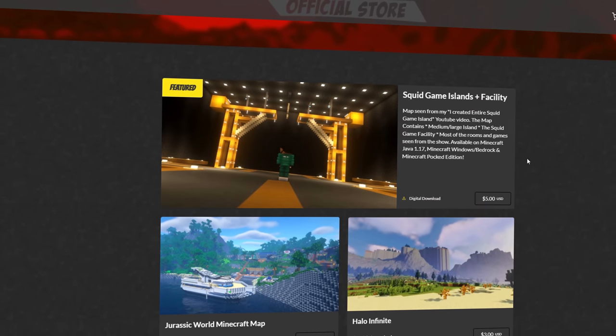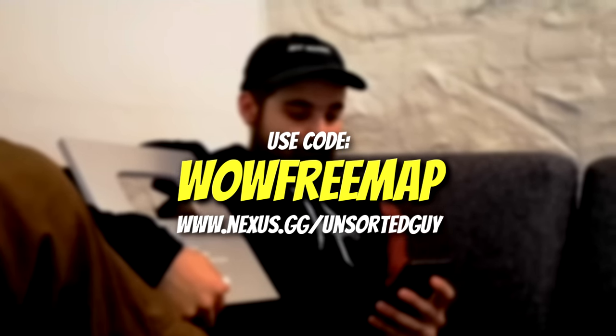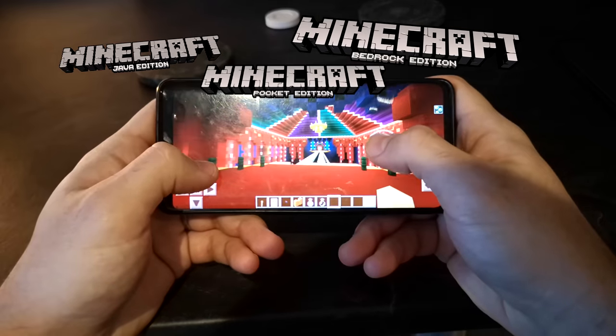I've also launched this new map store and we're giving away this map to the first 50 people. Use code WOW free map. And here's the crazy part — the map is available on Java, Windows 10, and also Pocket Edition. So you can play on this on your phone if you like.